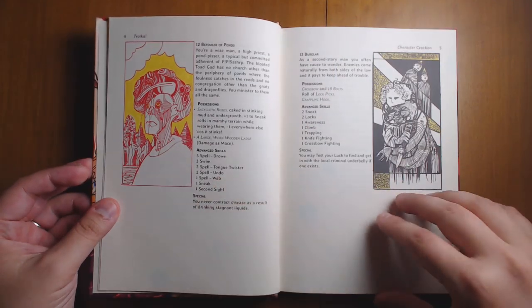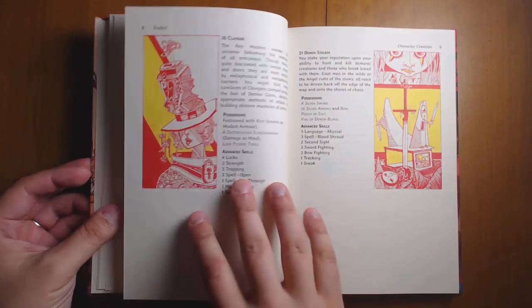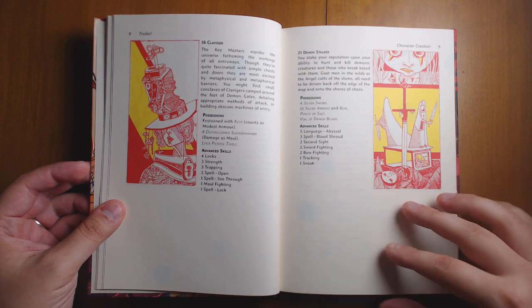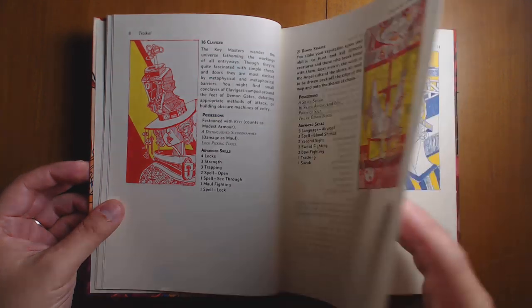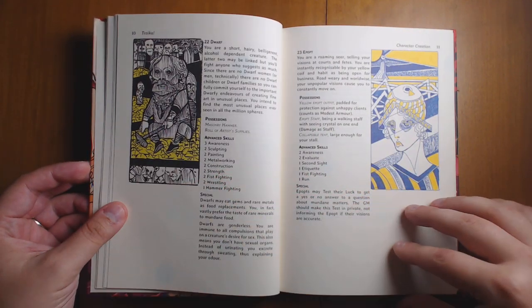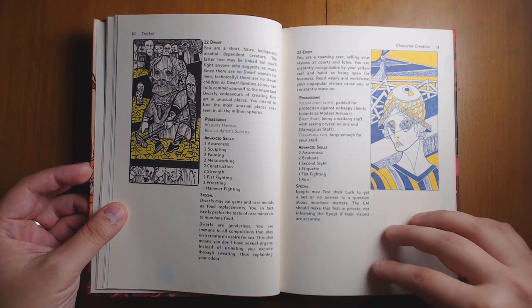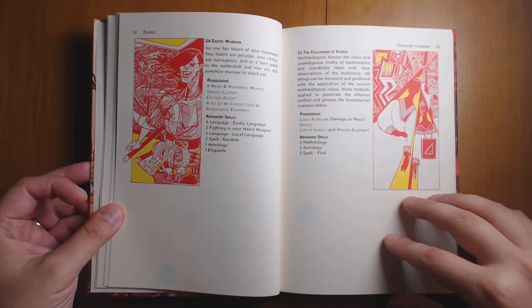We have things like the Befowler of Pawns, the Burglar, the Cacogen, and so on. Dirk's art is quite abstract, similar to what we see in Silent Titans. I think that works quite well for Troika, because a lot of these descriptions are so odd that it allows more room for imagination and piecing together what your version of this looks like — because across the entire multiverse, you wouldn't expect all the creatures to look quite the same.